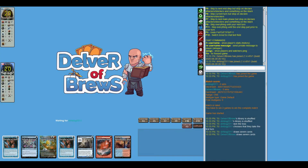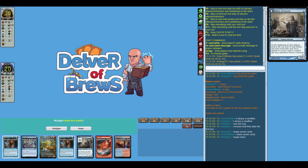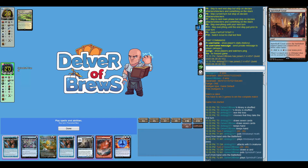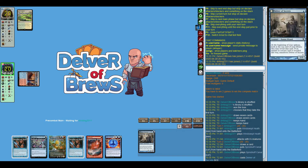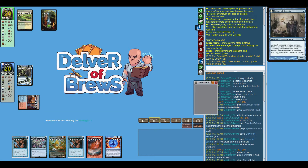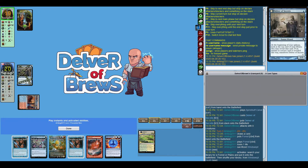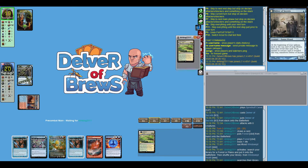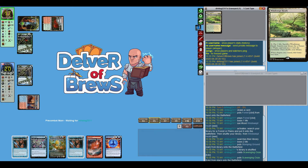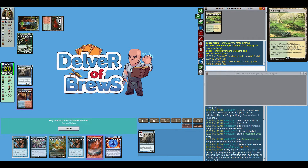Welcome to another match of Izzet Typhoon Delver. Today we are playing Red Green Ponza. Our opening hand is pretty good even though we only have one land. We start off with Delver, the most powerful play you can do in Modern. Our opponent is starting off with a basic Forest and now they have a Stomping Ground and a Scavenging Ooze.